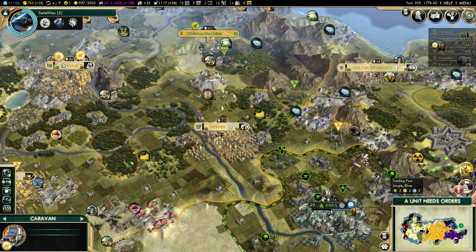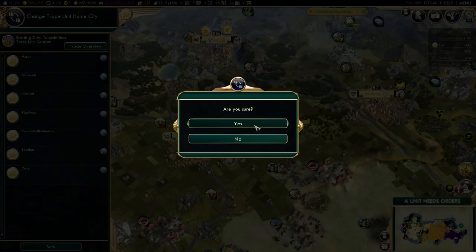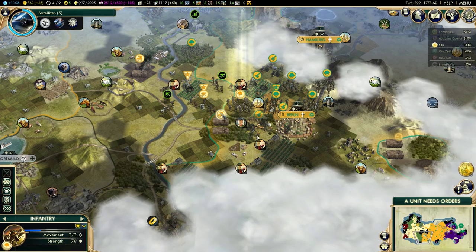I think I'm going to use some caravans to add production in Assur. I'm not adding any production in Assur right now, so let's do it. I need to speed up the Apollo program - or well, I want to speed it up. I don't need to do it, but let's keep moving.